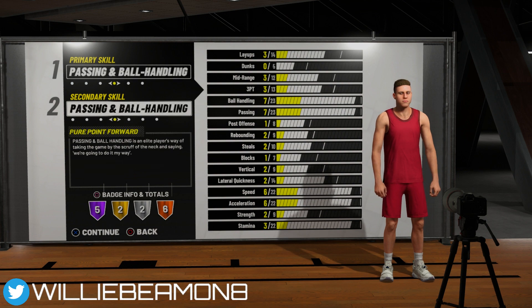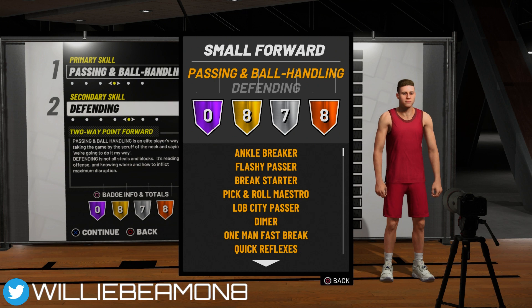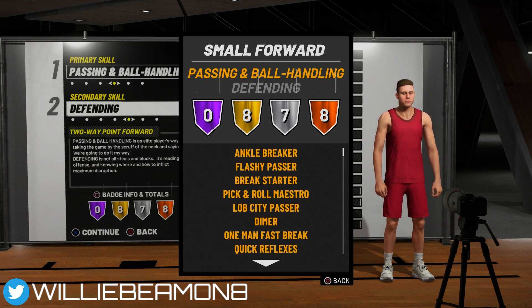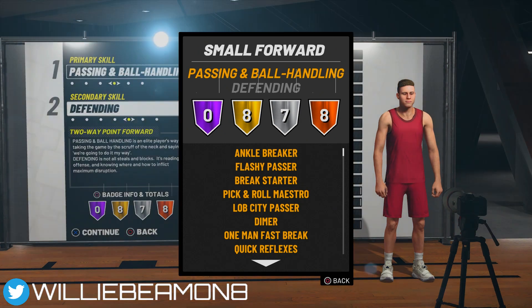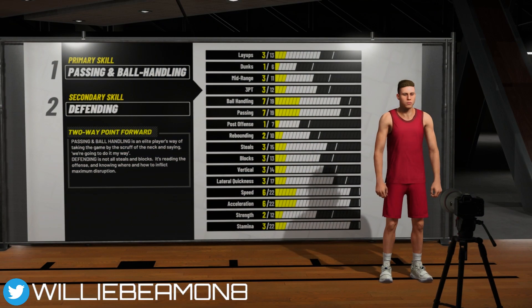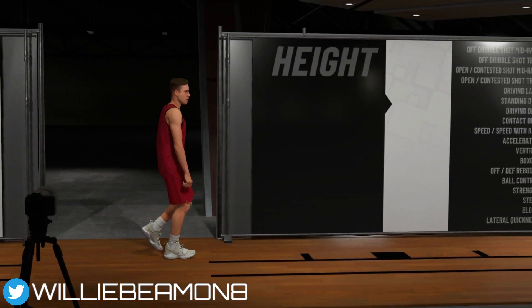As you switch archetype combinations, the badges at the bottom also change, so check what badges come with each combination. I'll have a link in the description to a tool that lets you browse badges based on different archetypes, so go check that out if you want an easier and quicker way to compare. We're going to go with passing and ball handling defending.